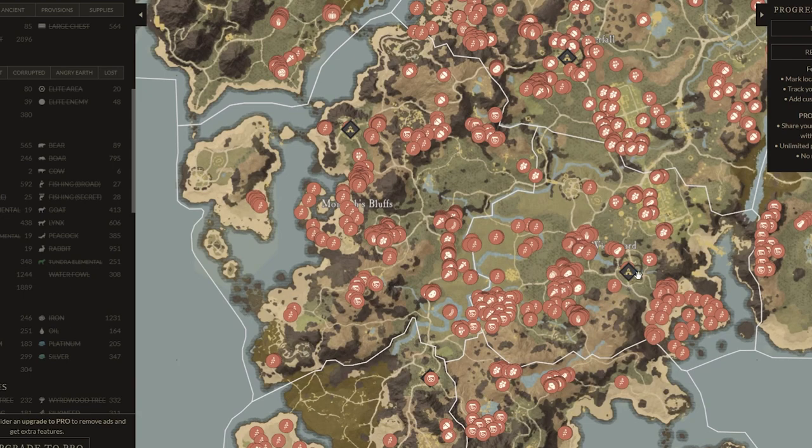You can prioritize XP or gold more — honestly it depends what you want. Use the map to plan out your routes and the resources you want to collect. If you want to make gold, this is an amazing strategy because people are just not focusing on this right now. It's not being covered much. The items don't go for insane prices, but you get them in such high quantity that it's amazing.